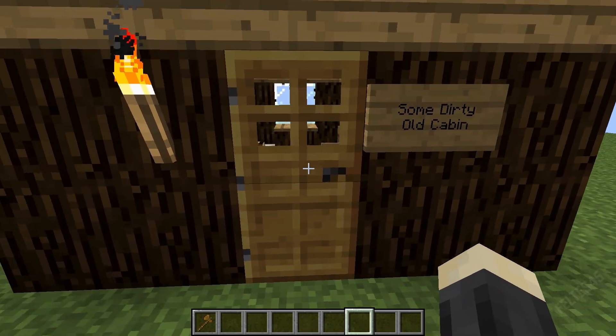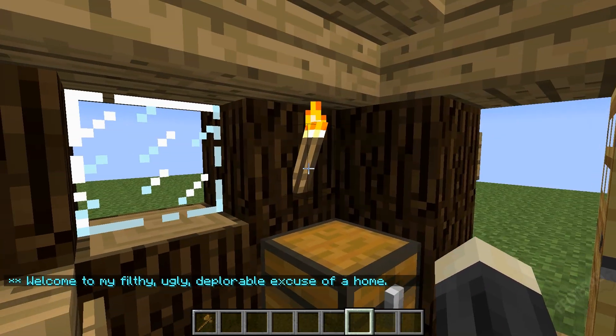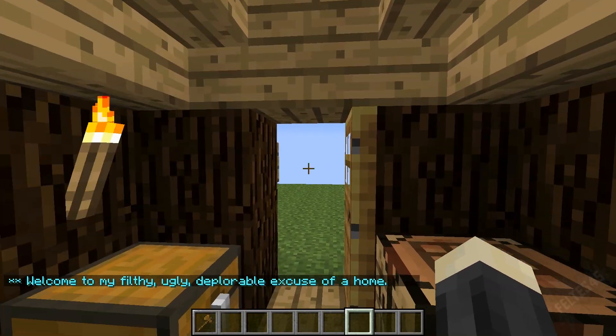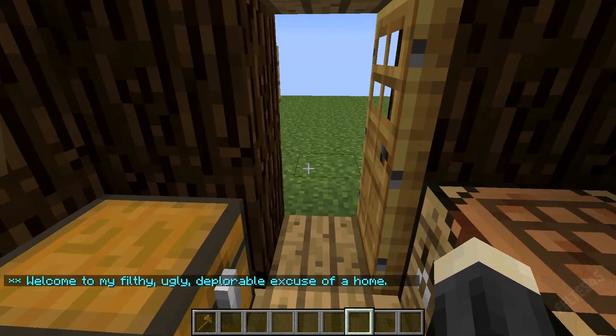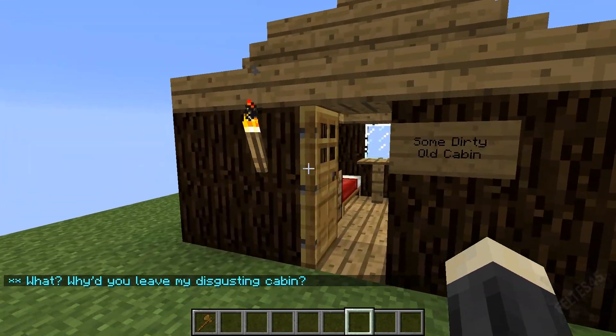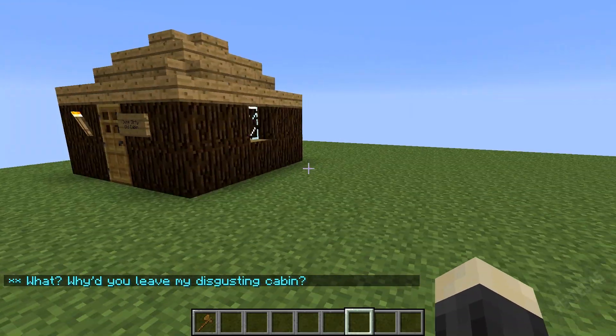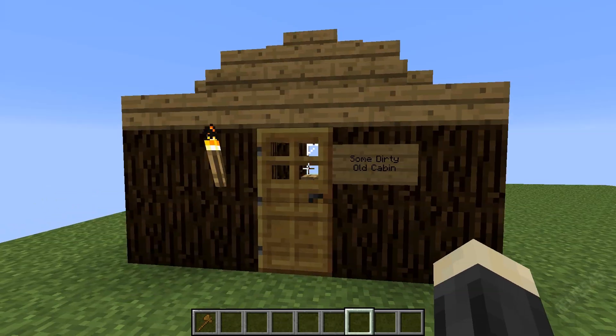I'm going to show you an example. I have a dirty old cabin here. When I open it, it says: 'Welcome to my filthy, ugly, deplorable excuse of a home.' That's my greeting message. And when I leave, it says: 'Why'd you leave my disgusting cabin?' It's a little cute and cozy — that's just an example of what you can do.